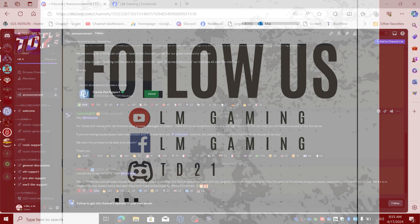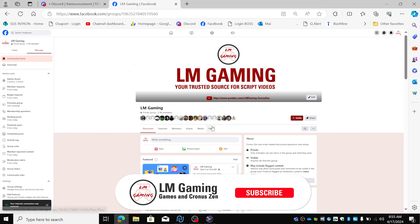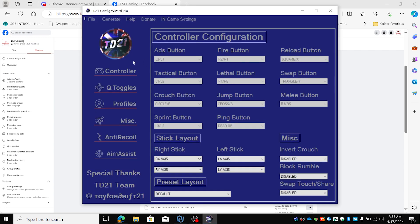First of all we've got to download the Ronin script configurator. We can do that at the Tailodrift Discord or you go to the LMGaming Facebook page, go to files, and here is the Ronin script — the Ronin Pro configurator. It's a zip file, download it, unzip it, and when you open it, it looks like this.